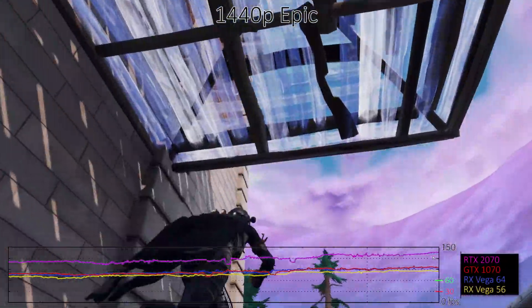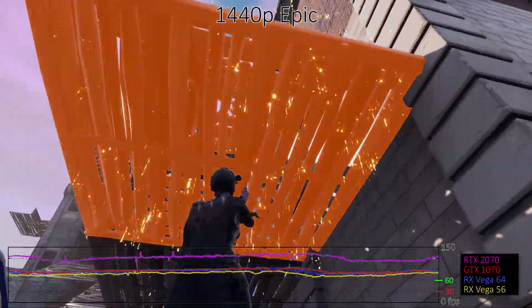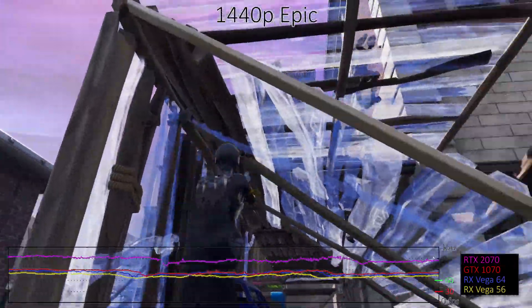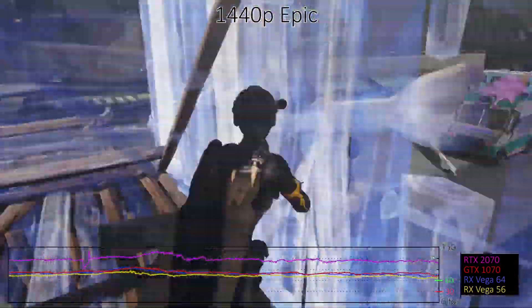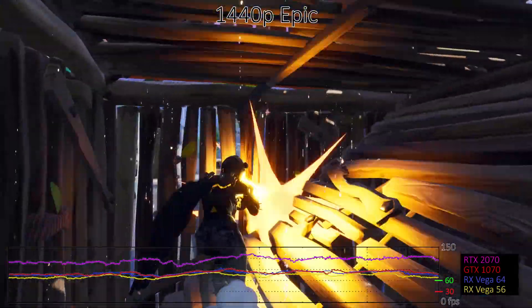For 1440p at 144Hz displays, you'd want the GTX 1070 Ti or better. Nvidia GPUs continue to outperform the AMD offerings, with the GTX 1070 beating even the RX Vega 64. That's better than how things looked earlier this year, but overall Unreal Engine 4 games tend to favour Team Green.